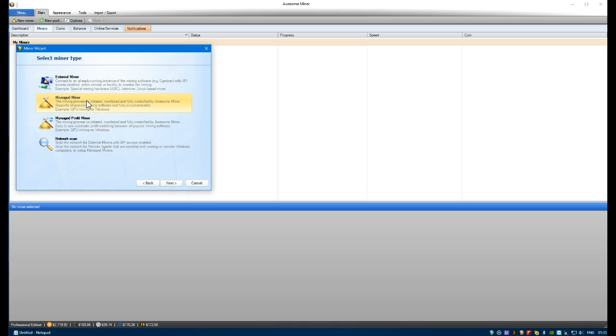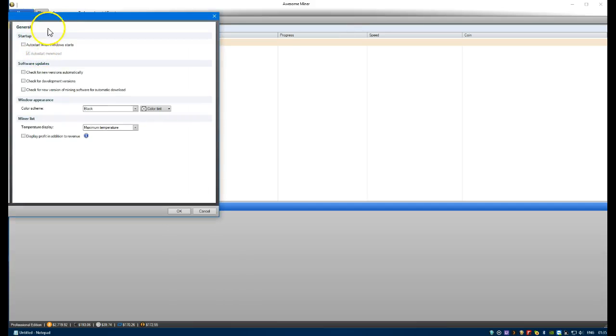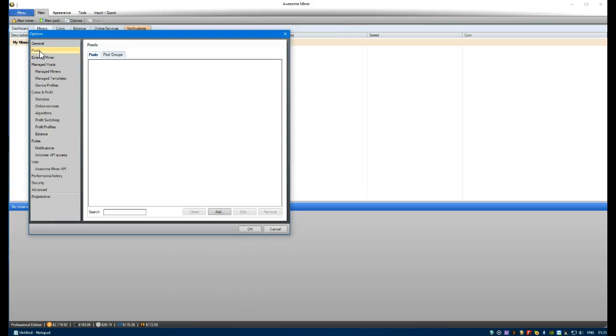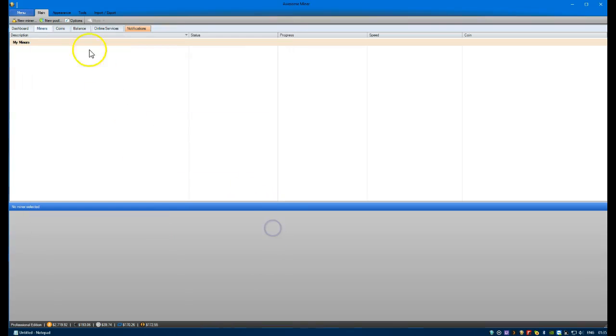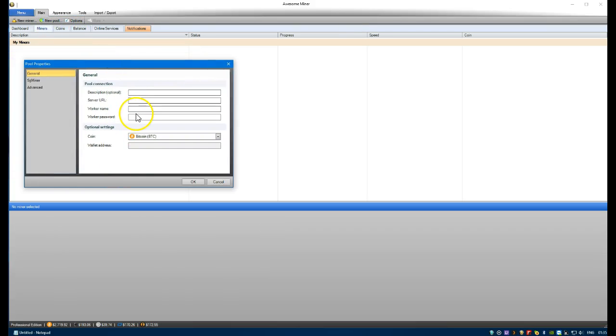Just before we do this, the easiest way is to set up your pools first. So we can go to Options > Pools, and at the top you can add a new pool.